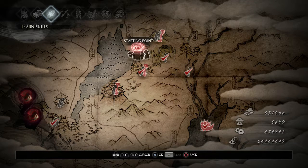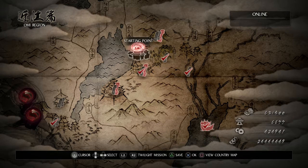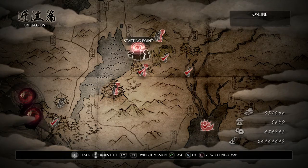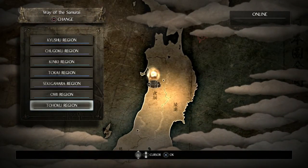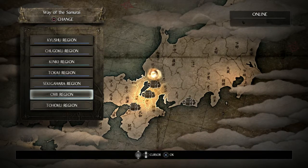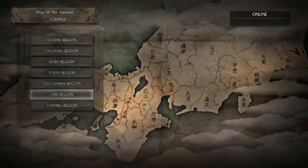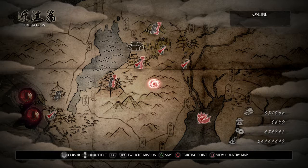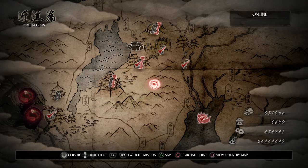Welcome back to Nioh after a rather long time. The first DLC just got released. It has three main missions, a scattering of side missions, all in its own new region - the Tohoku region. It takes place in the north of Japan and is apparently quite icy. Having a few more ice levels is nice since there was only one in the base game.